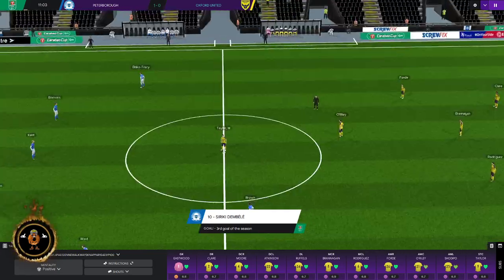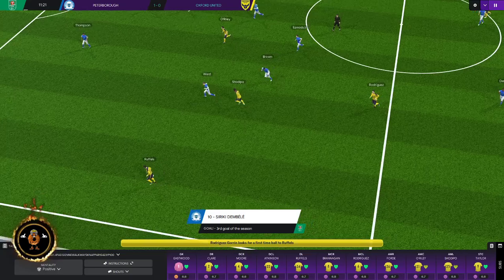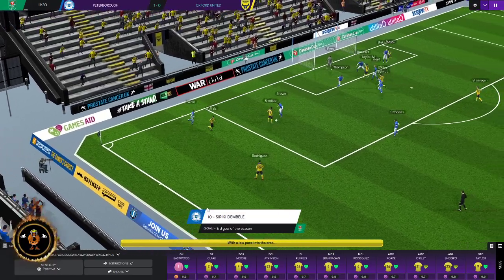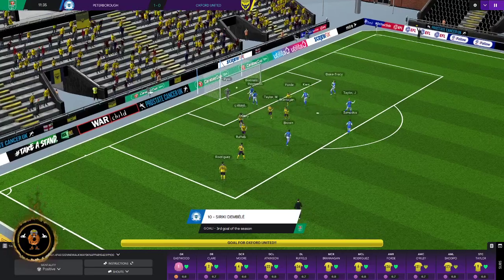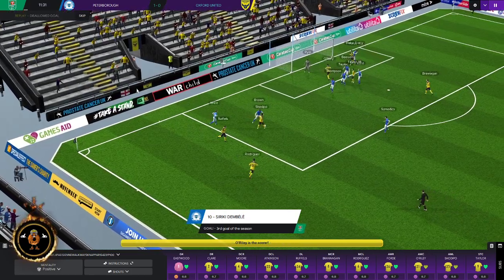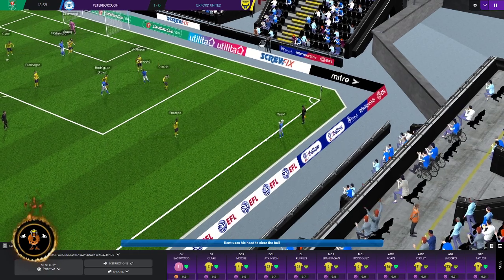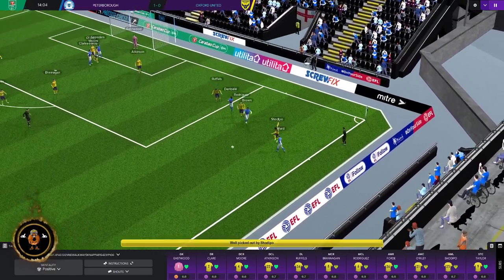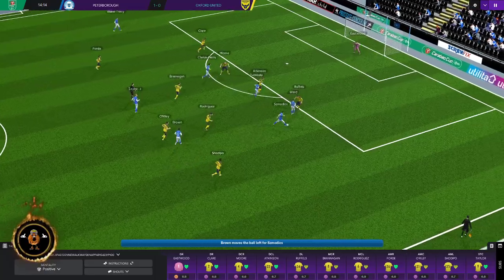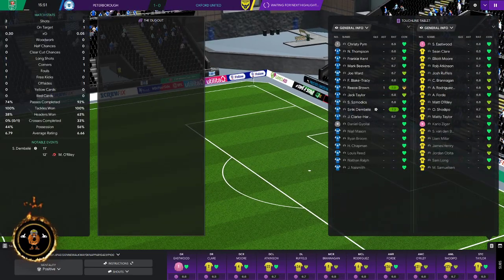There's a little mini bug in my Football Manager game with the score display that sticks — I've told Sports Interactive but nothing has been resolved despite recent patches. Oxford thought they had an equaliser but it's been disallowed. Is it me or does Football Manager 21 have a lot more disallowed goals now? There seem to be more disallowed goals and more penalties for us. Still Peterborough one, Oxford nil.